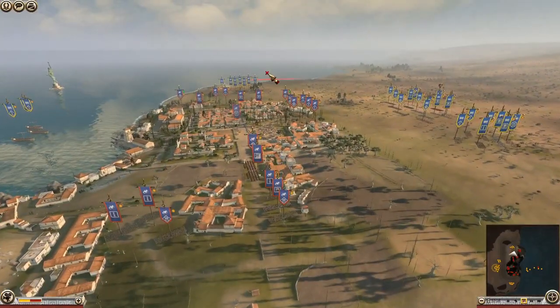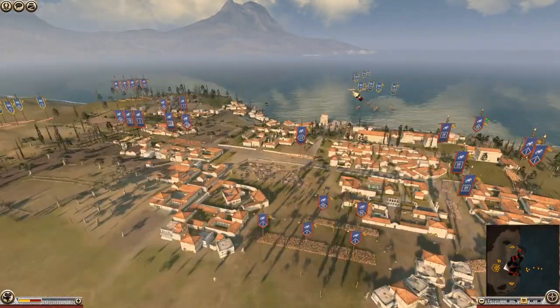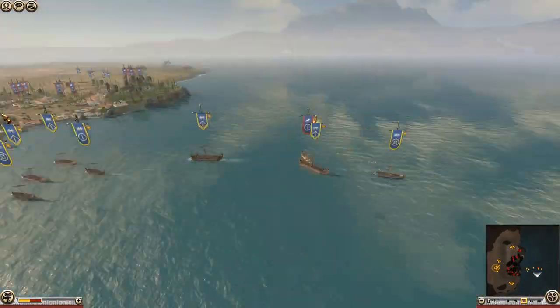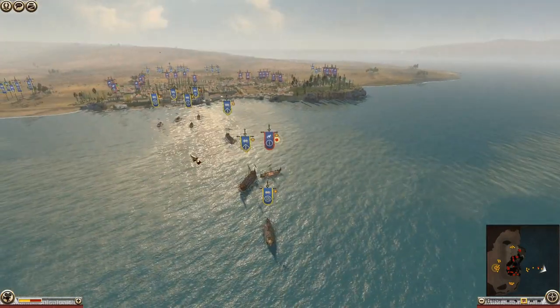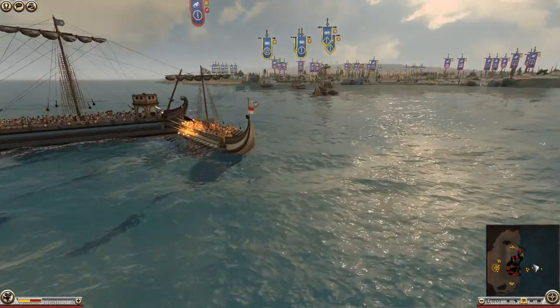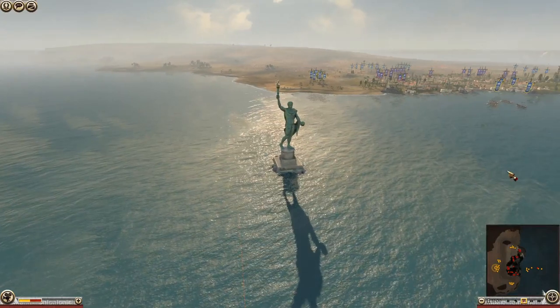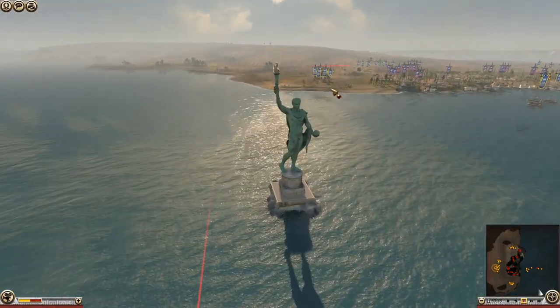We're going to keep an eye on the fleet action to start with. It looks like Syracuse is quite happy to wait until he's dealt with the fleet, and then he's going to come over with his land forces and fleet forces to attack from all fronts. Rhodes will be surrounded. I thought Rhodes had walls. But we do have the Colossus over here, looking glorious as ever.